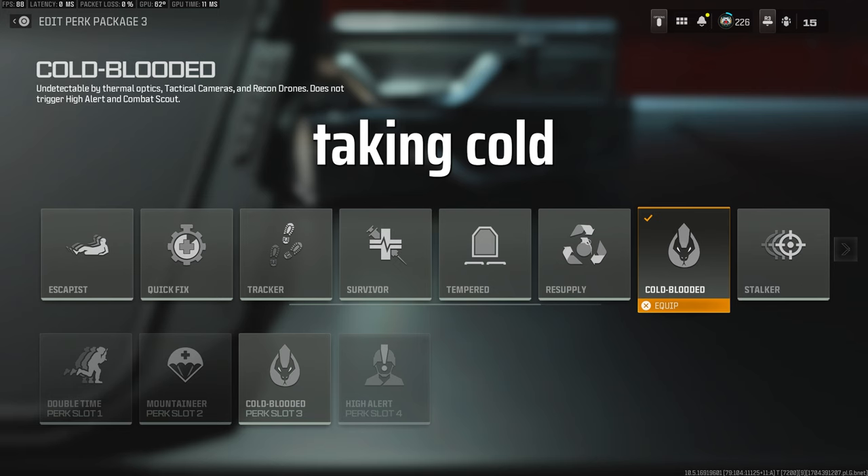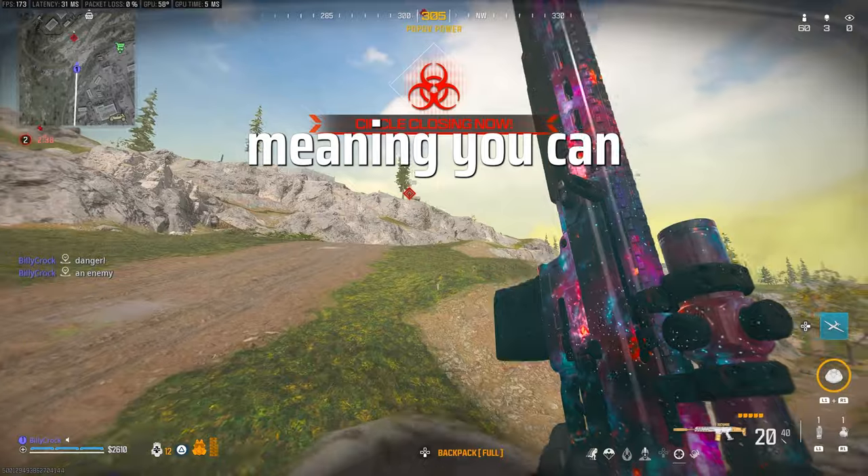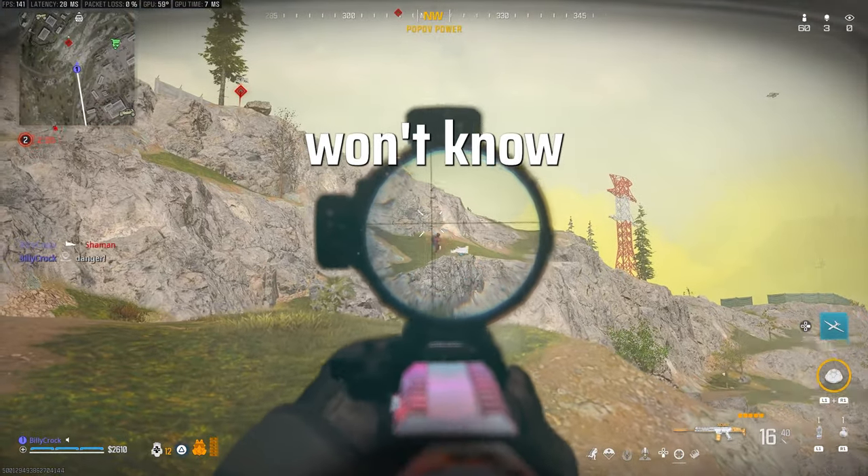Moving on to the third perk slot, you want to be taking Cold-Blooded, as this stops High Alert from activating — which everyone is using at the moment. Meaning you can aim at other players and look at them all you like and they just won't know a thing.